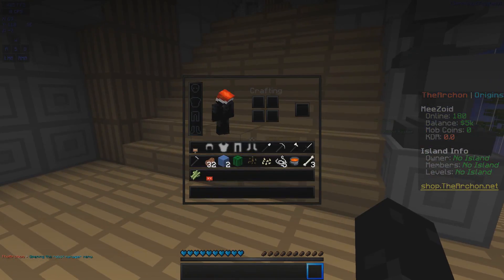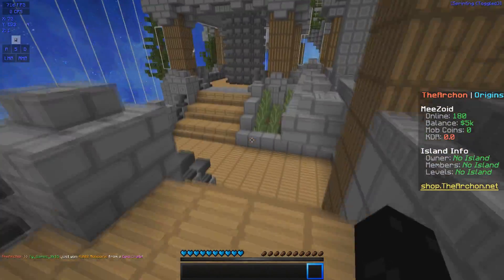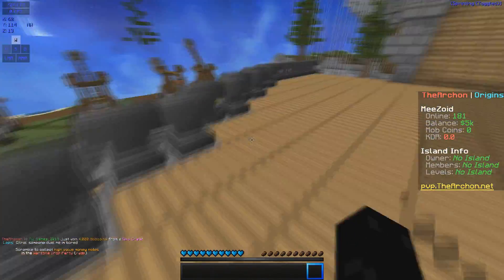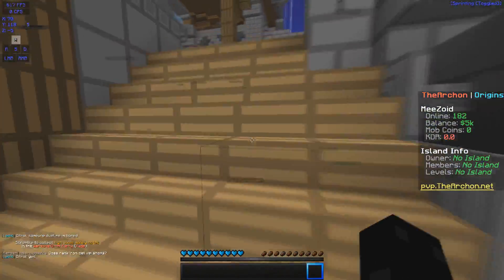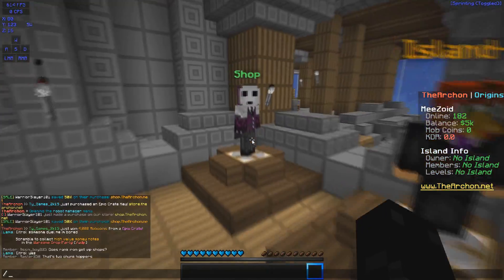There are also these things called gem transformers. You can get them in the shop — for example, a gem transformer rank 5 transforms all cobblestone within 5 blocks into valuable gem blocks. That's 125 gem blocks if you do a whole cube. We're going to look into that later with an actual example.